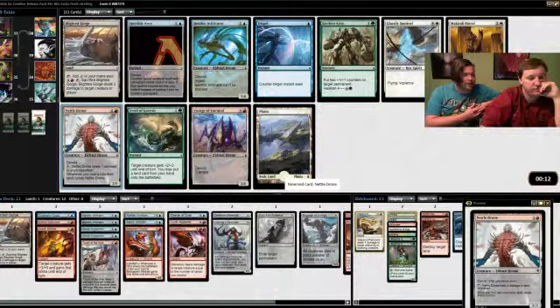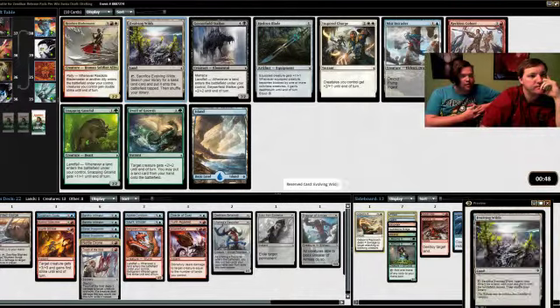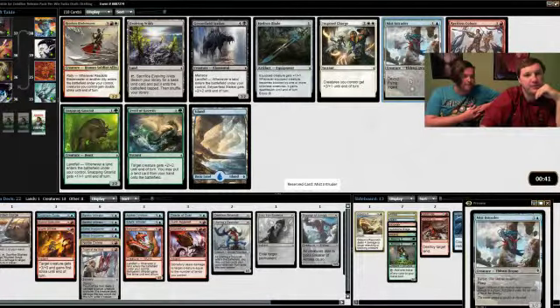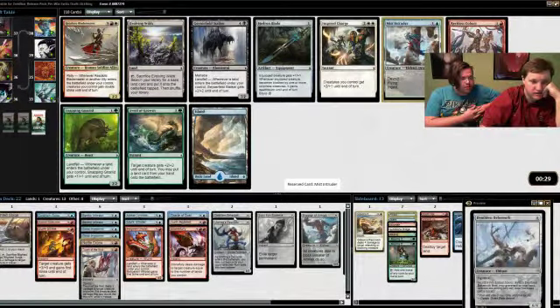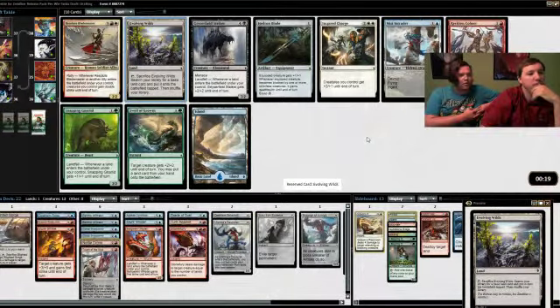I think all three of those cards are legitimate picks but I'd rather have the Nettle Drone, just to be able to chip away at our opponent. I agree — not to mention we can attack with it and then untap it. Yeah, we want to power ingest — we already have two good Ingest cards. How many cards do we have that care about Ingest? Is it just one? The Oracle does, the Despoiler does — that's it. The Despoiler and the Murk Strider.